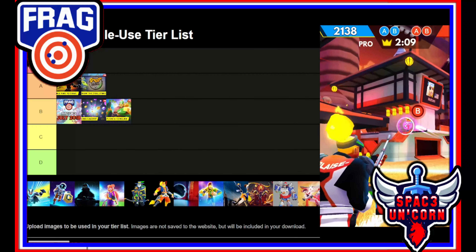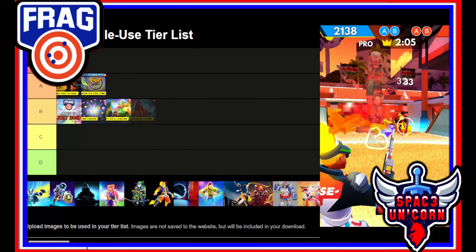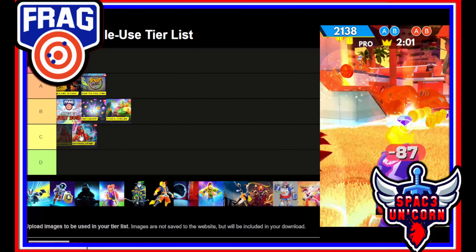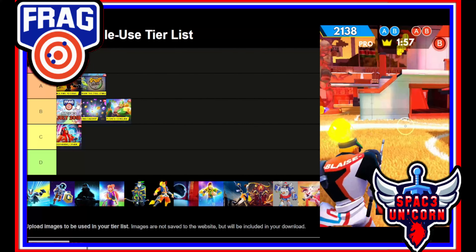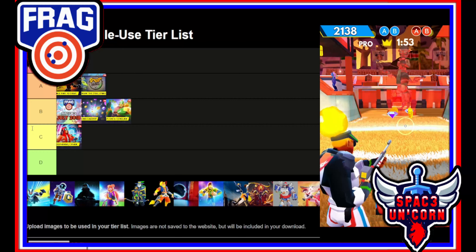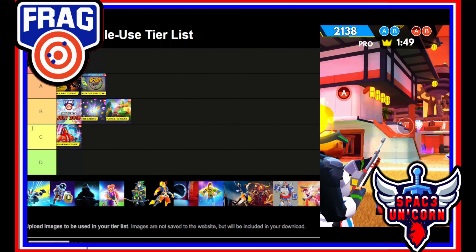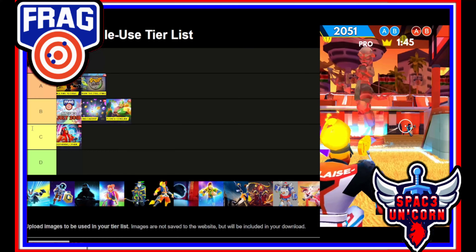Update 1.6.7 — this is the Cypher update. This was not a very good update. It came with a bunch of new bugs, especially with the new Street Frag mode added in the last update. On top of that, we had a really broken character, Cypher, added to the game — he's not bad anymore but he was really bad at this point. This one's going to be a C tier.